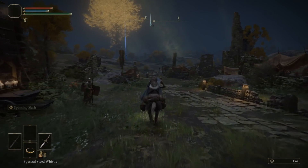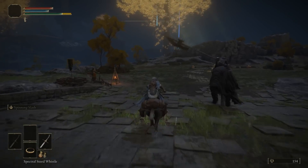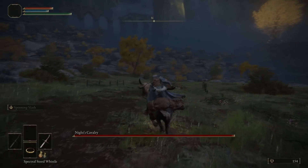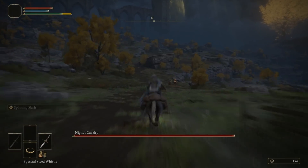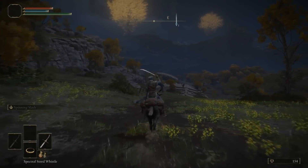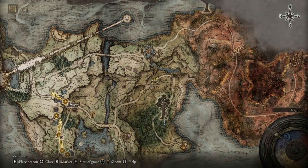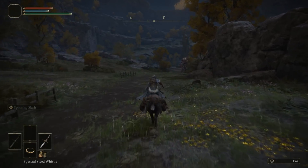As you come across this bridge there will be a Night Cavalry. You can skip past them if it is nighttime. Head towards the left side, continue north along the dirt path, and then take the right side — do not head to the left. Continue the dirt path in the middle and you will come up towards a church. This is going to be one of the locations we are frequently coming back to, so let's claim the lost grace there.